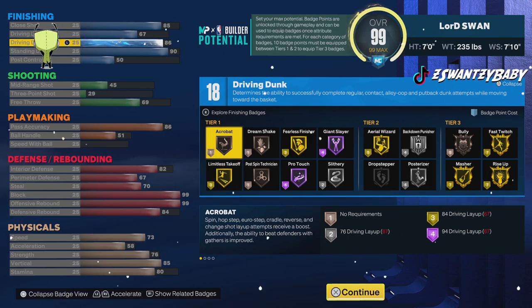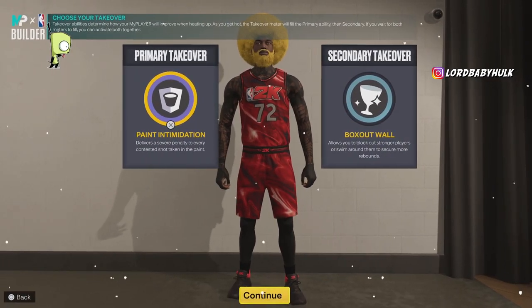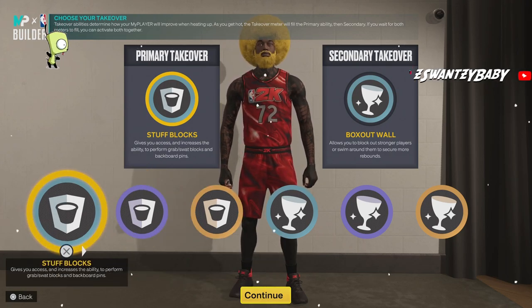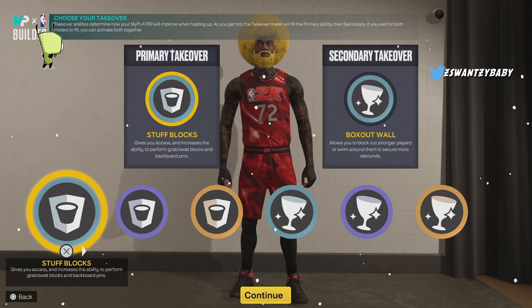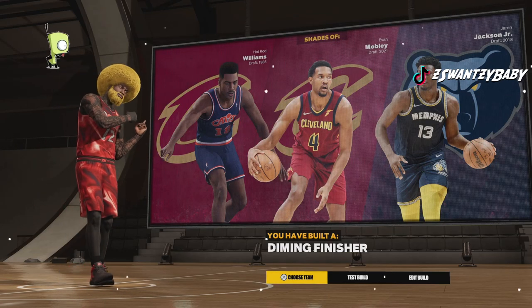The shooting is very disappointing, but you got that 69 free throw — that's enough to green with. I normally don't recommend non-shooting builds, but some of y'all still want to be insides, and this is how I would rock it — like a comp pro-am, rec build. You can even do this in the park: 99 offensive rebound, 99 block — you're a problem. Gold limitless takeoff, silver posterizer, gold fast twitch, gold masher, gold rise up, 90 standing dunk, 86 driving dunk with contact dunks flying through the air — quick drops. Driving layup is a little weak, but you got the close shot standing layup cheese and the post hook cheese. Very broken build.